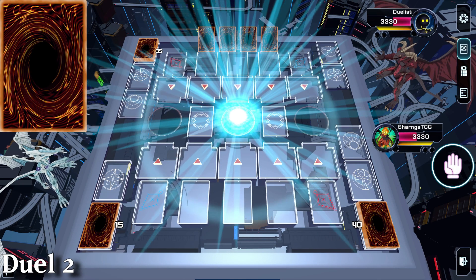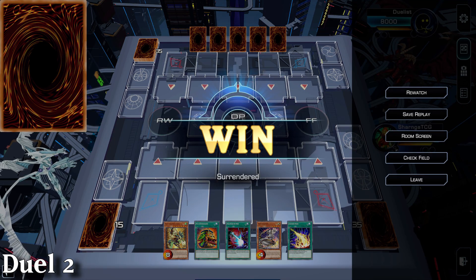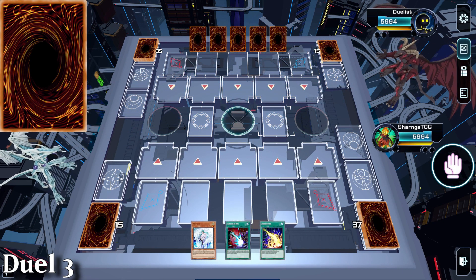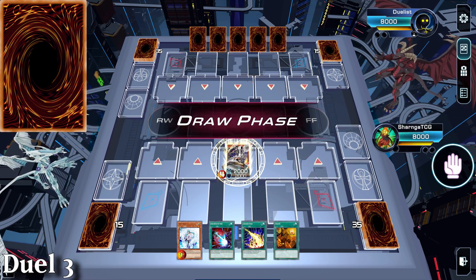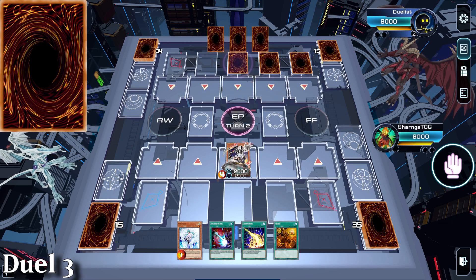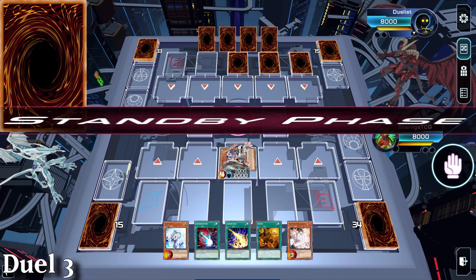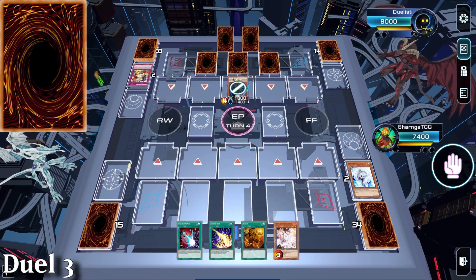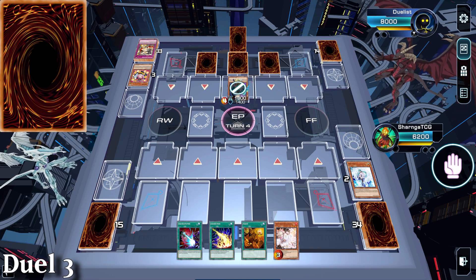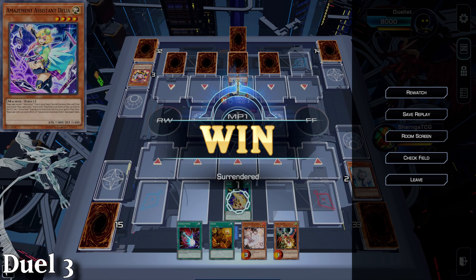Game 2 and we go first again - the opponent surrenders as they didn't win the coin toss. This is pretty much all of us at some point. Duel 3 is us going first against Amazement and we get trash for going first. I summon Inspector Boarder and pass. They set 3 and pass, then switch to defence position, destroy Boarder with Dogmatika Punishment and summon Amazement Assistant Delia. Our turn, we have no cards so we're deleting the back row with Lightning Storm - the opponent scoops.